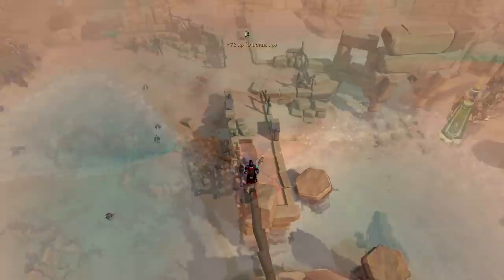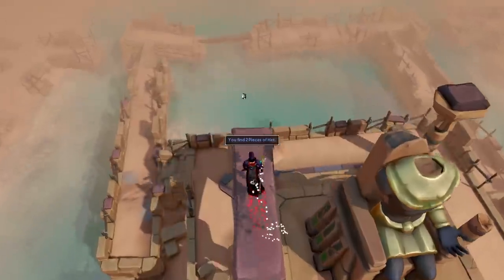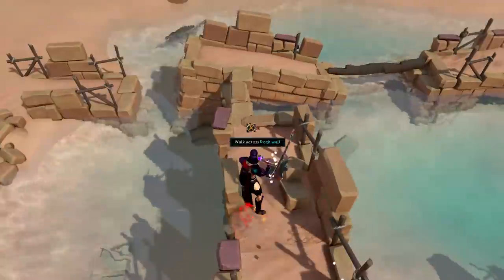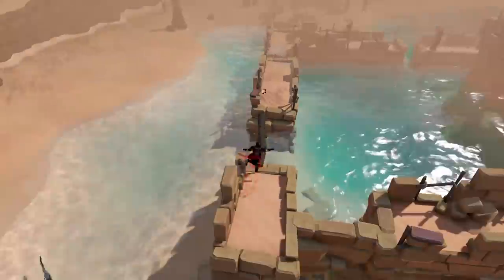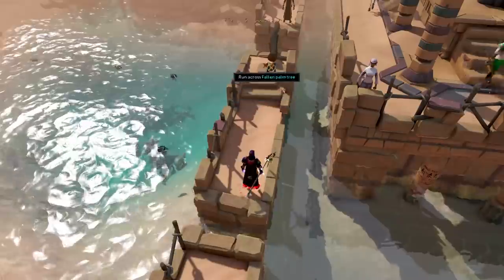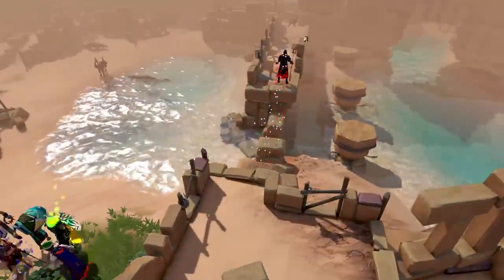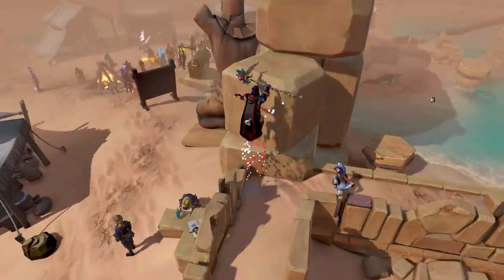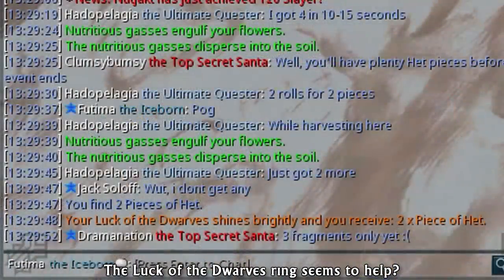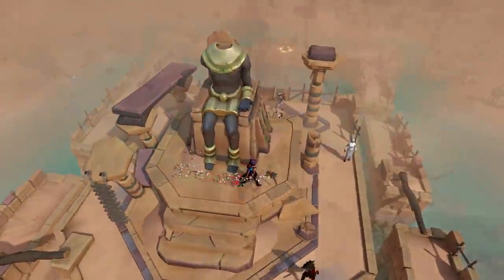The final skilling activity is the Agility Course, which requires level 65 agility. Overall, I'd say this is a fantastic alternative to the Wilderness with the Demonic Skull, and for the level, the experience rate — which is around 60,000 to 65,000 experience per hour — is pretty good. That being said, Silver Hawks are still the way to train as they're incredibly cheap right now. The Agility Course also seems to be a good way of obtaining Fragments of Het, which you need 50 of to repair the statue in the middle of the Agility Course.